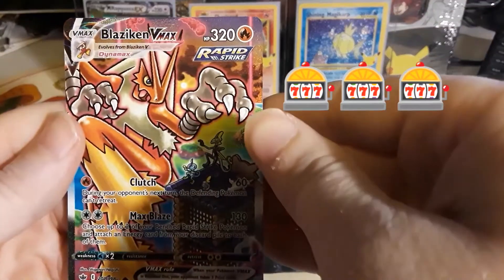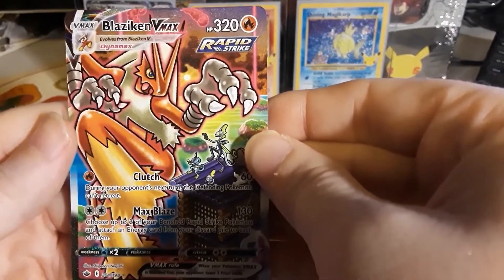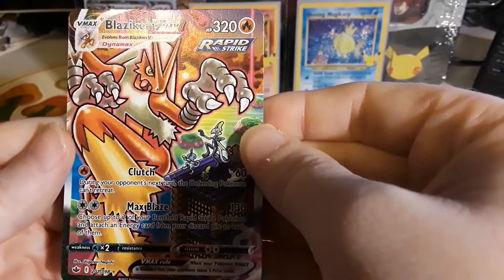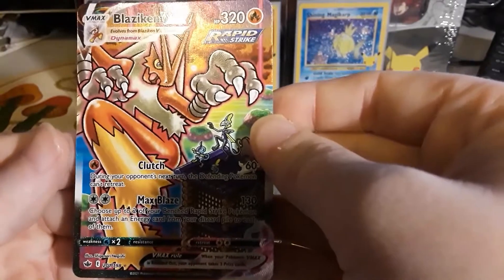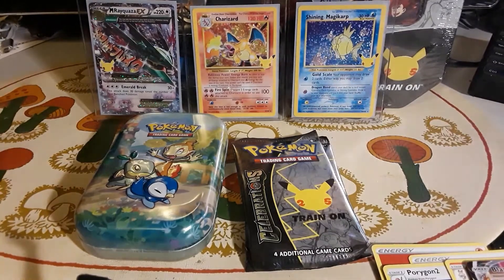Oh my god! Isn't this the best card from the whole set? I think this is the best card from all of Chilling Reign! Holy crap — did we get lucky? We got to get some sleeves here. Did we just pull the best card out of Chilling Reign? Let me unsleeve a card real quick and get that thing sleeved up ASAP. I'm going to take this Rocket's Admin out — oh my god, I think we just pulled the best card out of Chilling Reign!